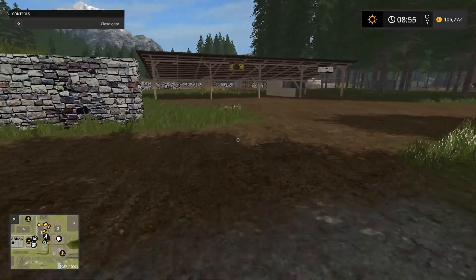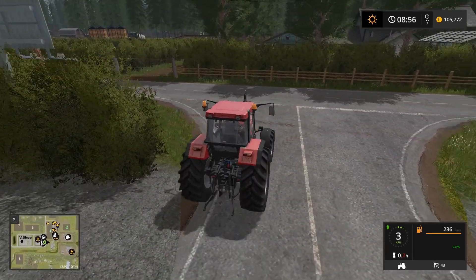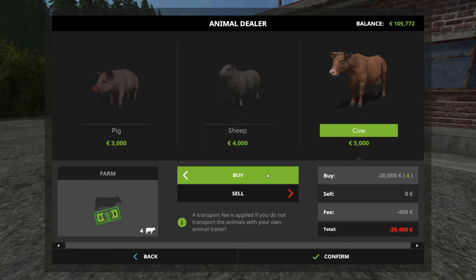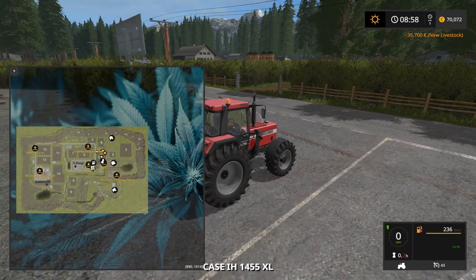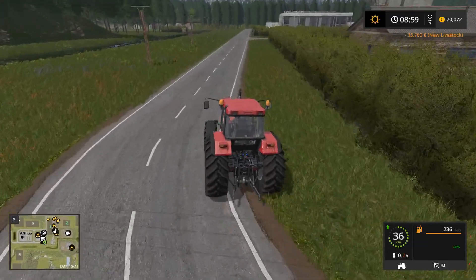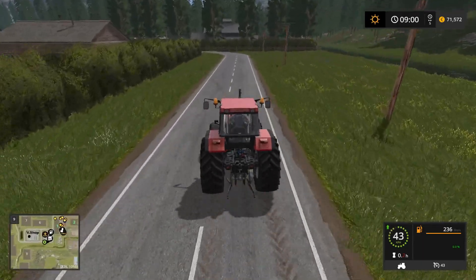There are some really nice placeable mods out now. Anyway, let's buy some cows and go and look for them. They'll be around to the right. Let's find the cows. We're going to get across the river — this should be fun. We need to spin around and go this way.